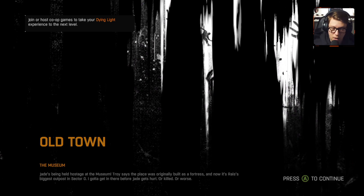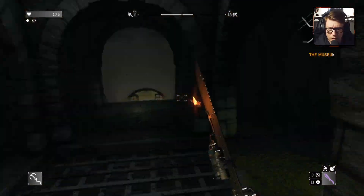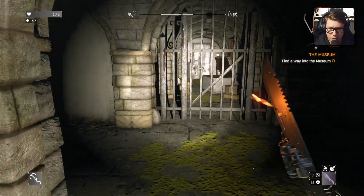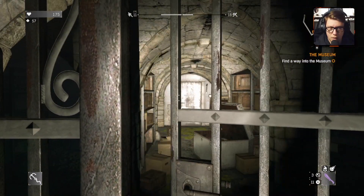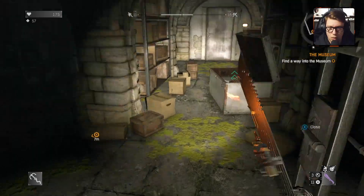Welcome back, guys, to our playthrough of Dying Light. So in the last episode, we found the underwater underground back door into the museum. Let's see — I think we grabbed everything from here too. Weird that it's making us unlock this again, but I don't think there's anything in here that we don't already have. I just want to double-check.